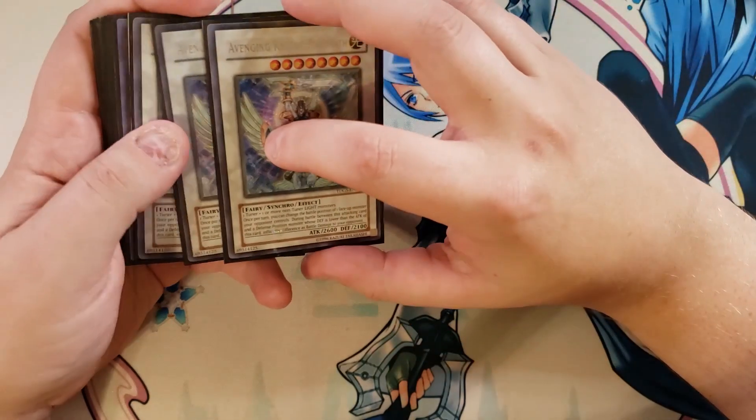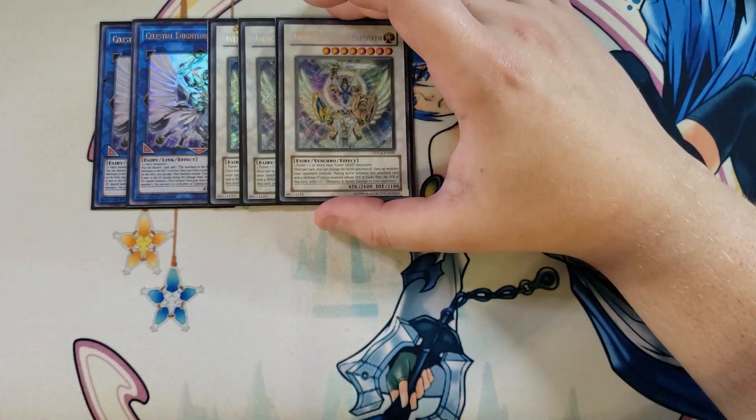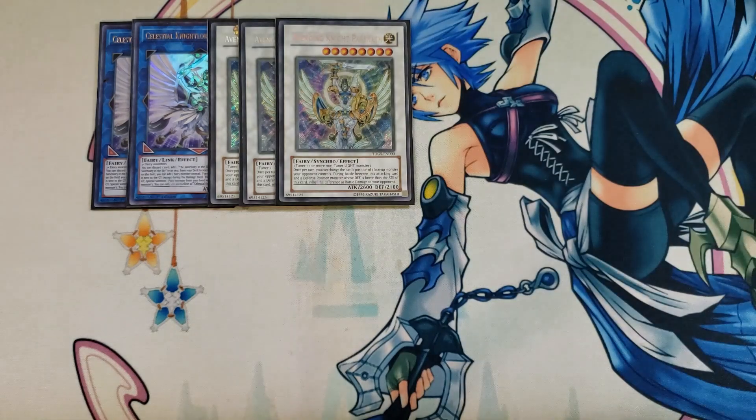I then play three copies of the Avenging Knight Parshath. This is a card I summon all the time in this deck — it's absolutely broken. Once per turn, you can change the battle position of one monster your opponent controls, and during battle between this attacking card and an opponent's monster, you deal piercing damage. This card is really cool to summon off your copy of Rebirth and it's just a great boss monster overall.